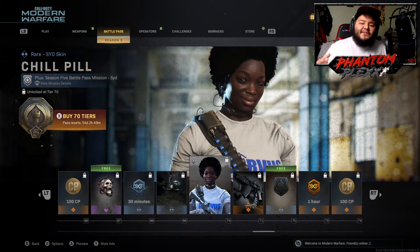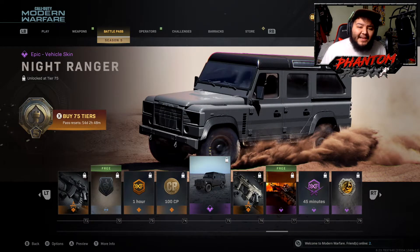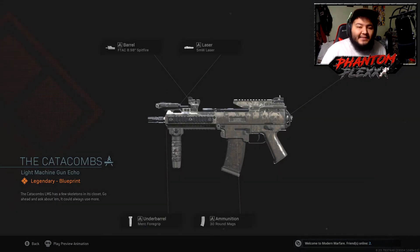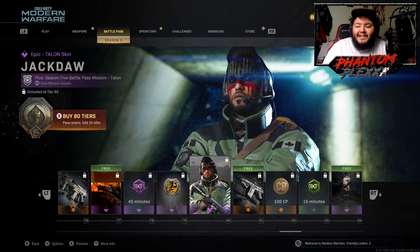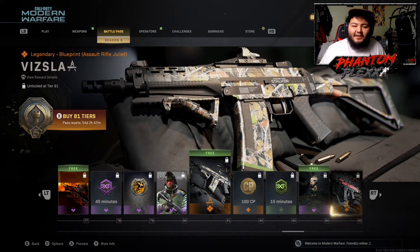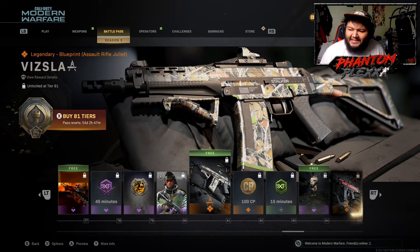At level 70 we have the Chill Pill skin — gives me some Black Dynamite vibes. Right after that, an AN-94 skin called the Black Cat. All black, Shadow Company theme. At level 76 the Night Ranger vehicle skin for the SUV, also all blacked out. The Catacombs blueprint is the Holger 26 LMG. At level 90 we have the Jagday Talon skin — if you bought the Talon operator skin, I feel sorry for you because here's another free one.